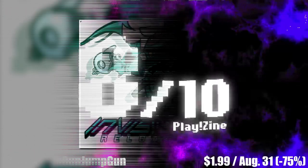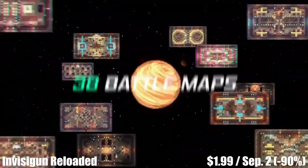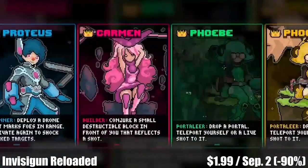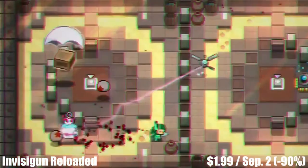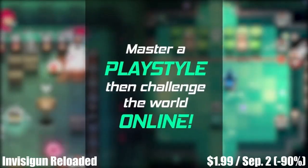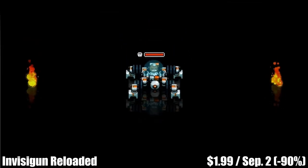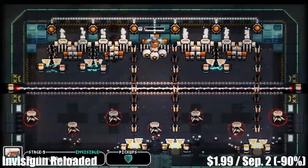Next we have Invisigun, an arcade-style party game from Sombra Studios with local multiplayer for up to four players and online upping that to six players. This is the ultimate stealth battle game where everyone is invisible and it's all about risk versus reward. Vigilance is key — you have to use environmental tells such as footprints and other disturbances to point out where your enemies are standing. There are tons of environments, maps, and game modes with really cool abilities to unlock, and the replayability is off the charts. The game also offers single-player campaign modes. Pick it up before the sale ends on September 2nd — marked down 90% to just $1.99.